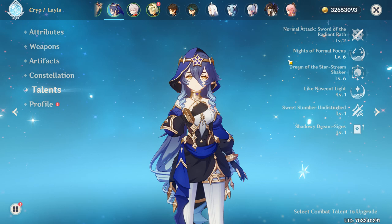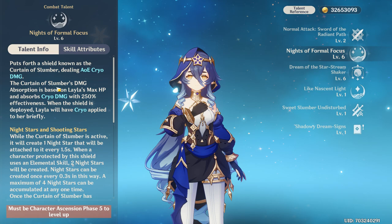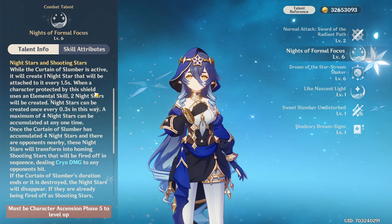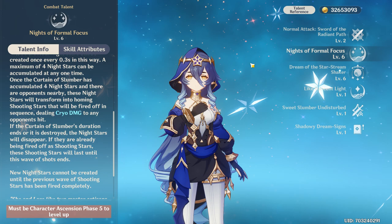Then we have her elemental skill, Knights of Formal Focus, which creates a shield called Curtain of Slumber based on her max HP. It can absorb any kind of damage but is more effective against Cryo. Casting the ability will also briefly apply Cryo to Leila, allowing her to cleanse effects like Electro or Pyro. After creating the shield, a night star is generated every 1.5 seconds, and when you collect four, they home in on enemies dealing Cryo damage. You can also gain night stars by casting the elemental skill, though they won't deal much damage, and all stars are lost when the shield expires.